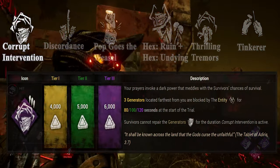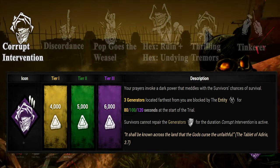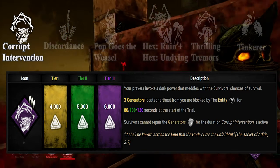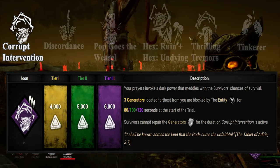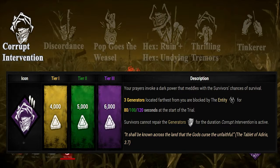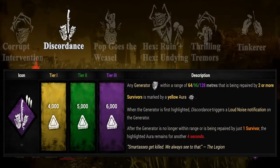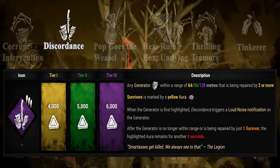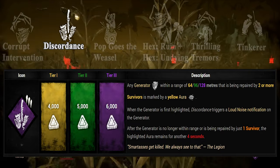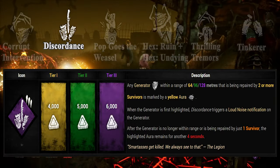Corrupt Intervention. This perk will block off the three farthest generators from your spawn point at the start of the game. It is useful for killers that need setup time and helps to force survivors into a smaller area. Often survivors start wandering in the blocked off areas and might stumble upon totems, so it goes well with Haunted Grounds and Retribution, but not so well with other hex perks. Discordance: if a generator relatively close to you is worked on by two or more survivors, you will receive a notification and the generator's aura will turn yellow. Grouping up on generators is basically impossible against this perk.